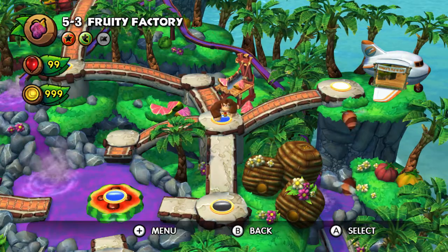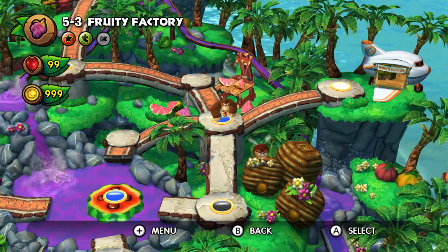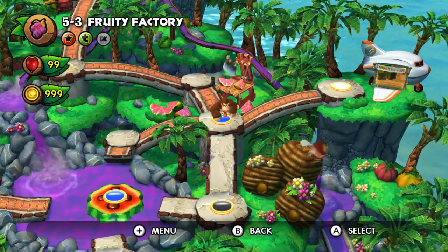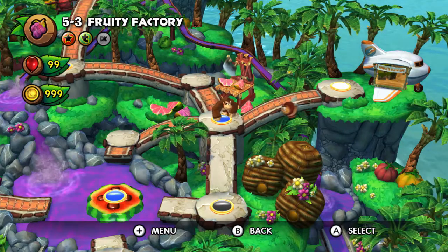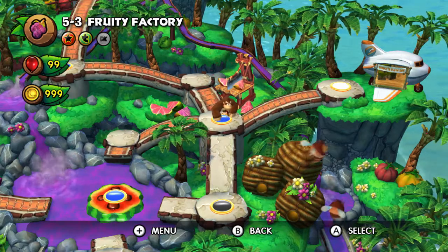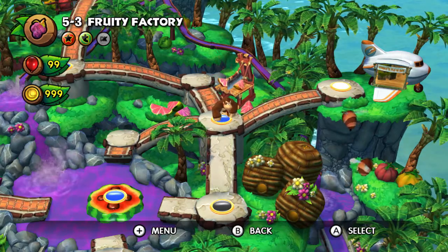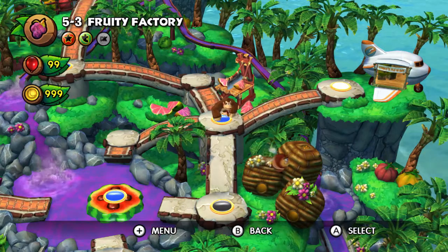Hey guys, it's Jag, welcome back to the arcade. Let's get back to Donkey Kong Country Tropical Freeze. Today we're gonna start 5-a and 5-b, the secret levels on Juicy Jungle, but first we need to access them through 5-3 and 5-4. So let's take a look at the secret exit to 5-3 first.